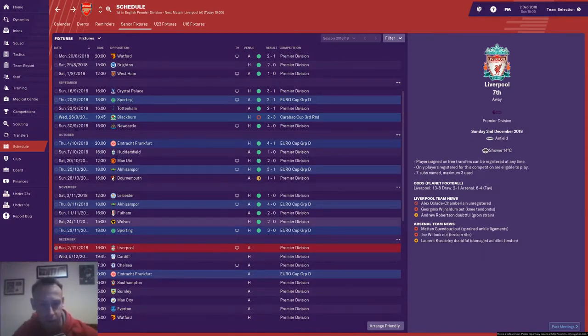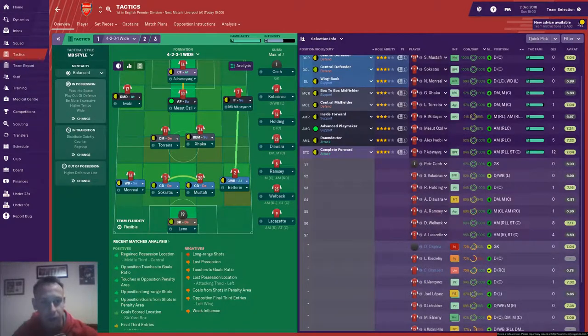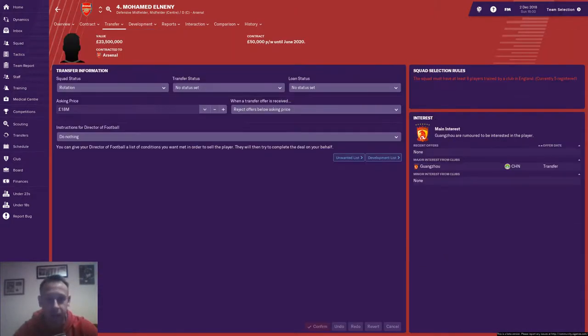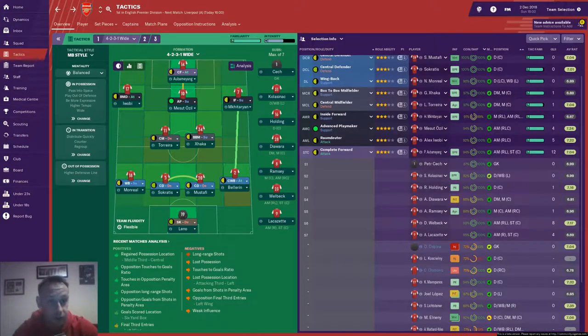Iwobi had a great game last time out against Sporting, scoring two goals, so we're going to keep him in and reward him for that performance. Both of our left wingers - Iwobi and Danny Welbeck - are playing really well, so it's hard to distinguish between the two. I'm going to keep Iwobi in for continuity from the last game, but Danny Welbeck will stay on the bench. Aubameyang up front. Also, I've had a run-in with Mohamed Elneny, who is not happy at his lack of game time. He's now on the transfer list. I received one offer from Shakhtar for £12 million which I flat out rejected as it was a take-it-or-leave-it offer with no room for negotiation.